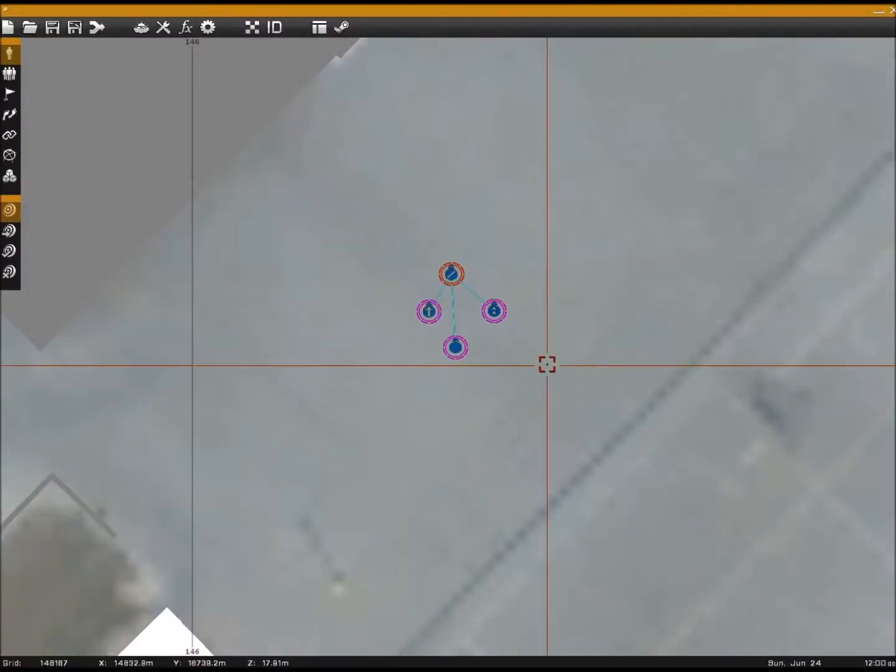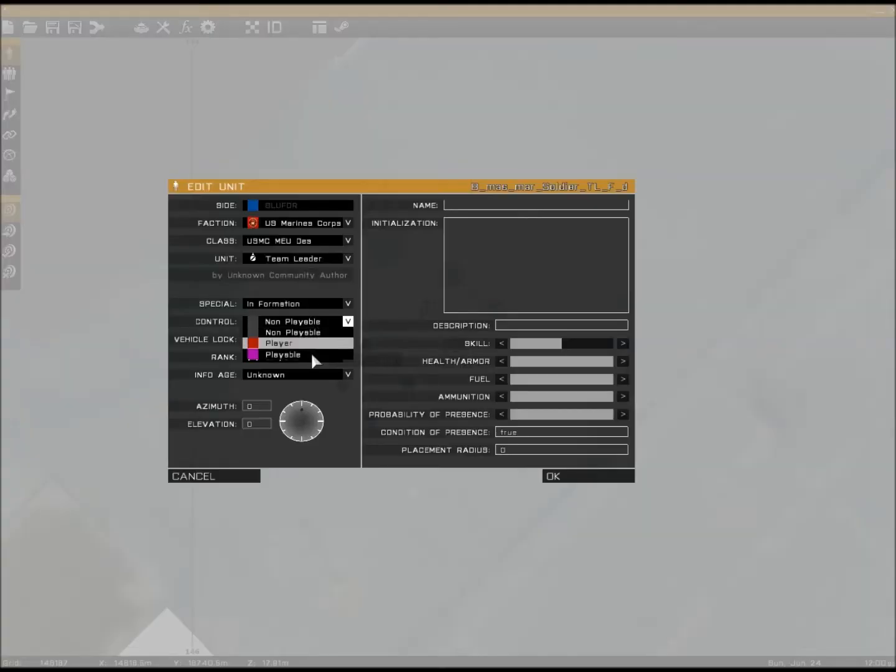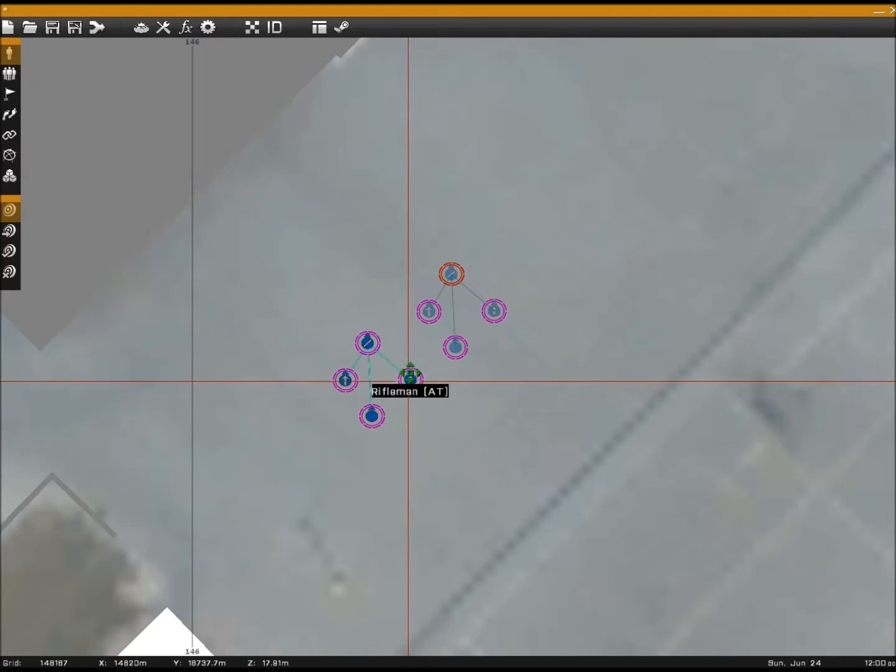Ctrl+C, Ctrl+V for your second team — pretty nifty, it's a nice little trick. All right, so now we have our eight infantry.